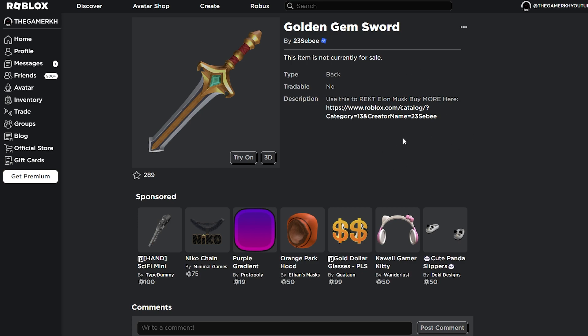The Golden Gem Sword is also coming out at 6:30 PM East — just convert that time into your local time. I'm going to add the Golden Gem Sword link down below in the video description to make it easier and quicker for you to get it. When it reaches 6:30 PM East, come back and click the link. If you need to convert the time, just go to Google and convert to your local time.